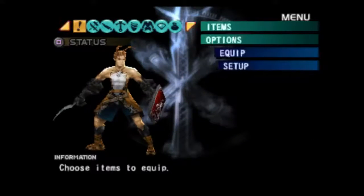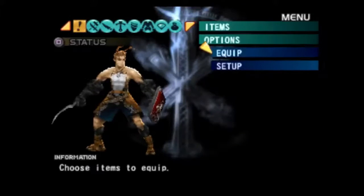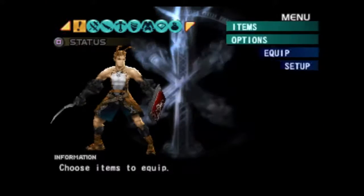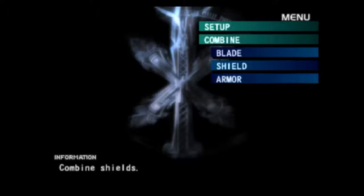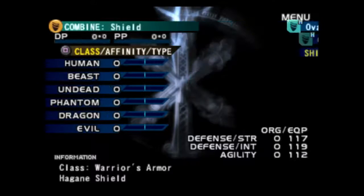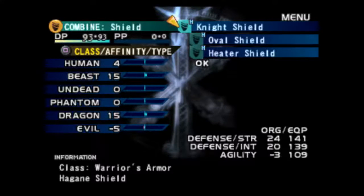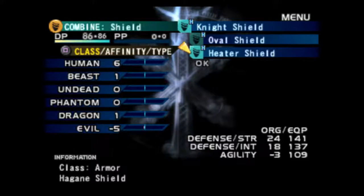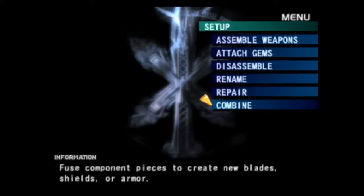Much better. Back to the container. I don't think there's anything we can do with our shields, but we're going to check out shields real quick. Oval and heater gives me a knight shield, which is better. I would need another oval, which I cannot make.